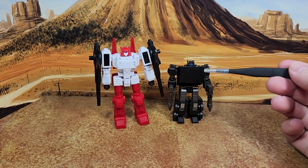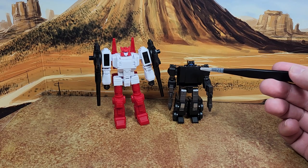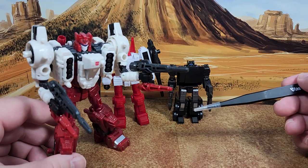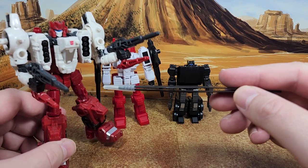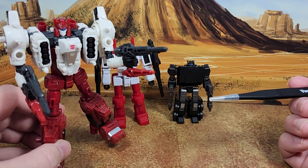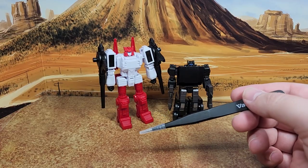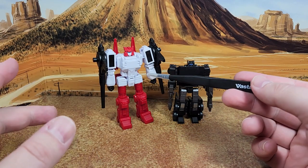I got this set mainly for Scamper because I never had one and Hasbro hasn't leaked anything for the next couple years about a Scamper. I do have a Six-Gun, which I'm not a huge fan of — he's loose and I'm not a big fan of the weaponizer thing, though they got better with the Infernak Universe stuff. This Six-Gun doesn't transform into a plane like the Siege version — he transforms into a little turret.